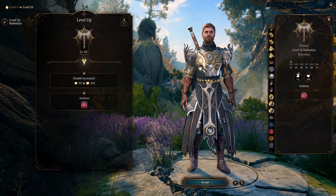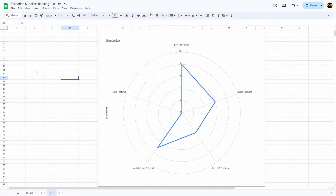For multiclassing potential I gave Berserker a 7 out of 10. The Frenzied Strike works well with martial classes, and barbarians generally don't multi-class well with magic users. You could even multi-class with Thief — the rogue subclass — to get two bonus actions, so you can do one Frenzied Strike and one Frenzied Throw. Unfortunately the extra features score is a 0 since Berserker gets none. The total for Berserker was 25 out of 50, compared to Wild Magic's 21 — closer than how I actually feel about the classes.